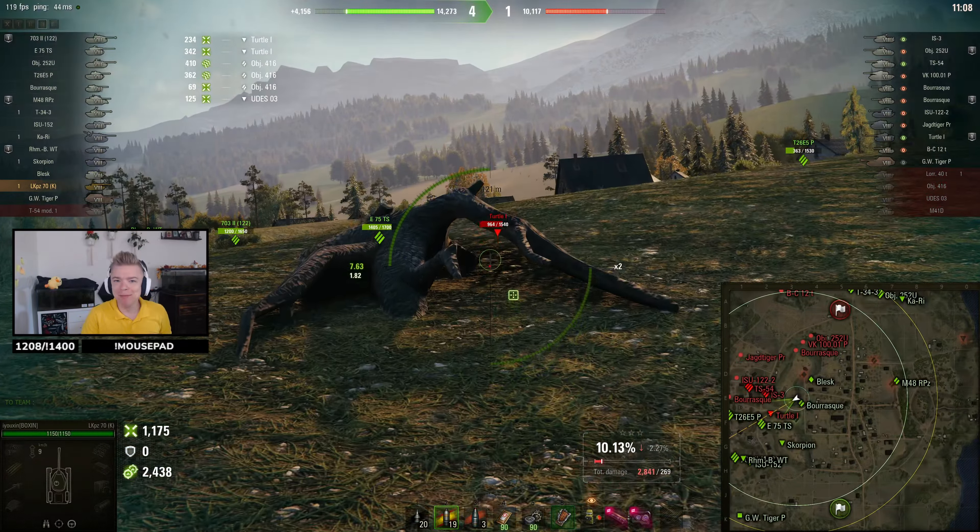Let's start with the most important values for light tanks: camouflage and view range. LKPZ has 380 meters base view range. This is pretty average for a tier 8 light tank, so nothing special here. With my crew skills, food, and bounty optics, I managed to get 480 meters view range — it's great, so we can spot. But the problem is that we have only 16% base camo. This is the same value as HWK-12, WZ-132, and LTTB, and if we look at the win rate of tier 8 light tanks, those are among the worst.